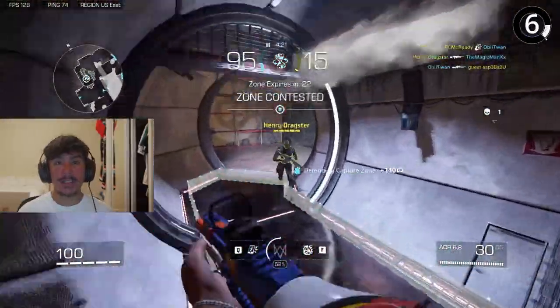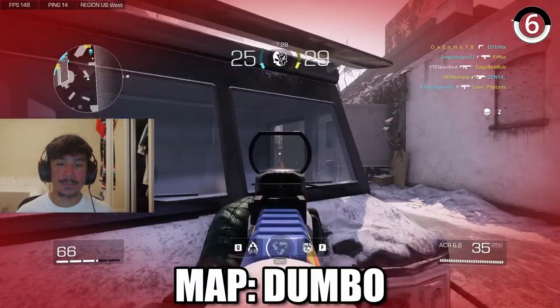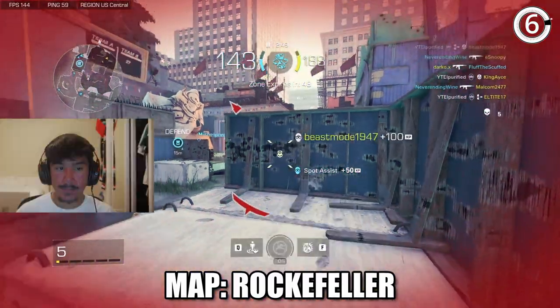Another way to surprise your enemies is by wallbanging. There's a bunch of cheeky spots where you can wallbang. For example, this van, this wall, and so much more.